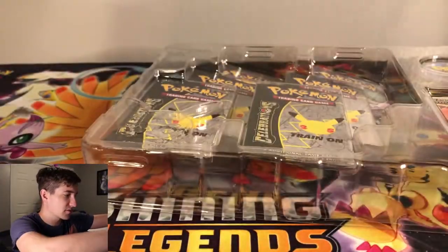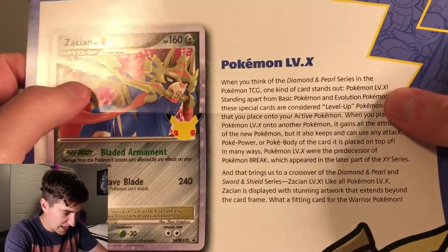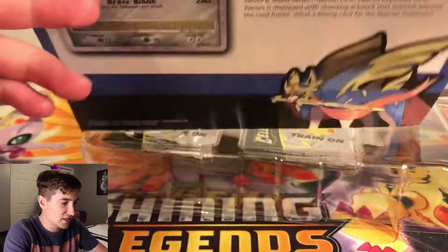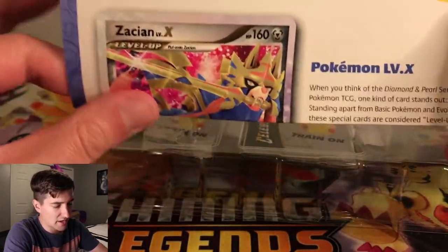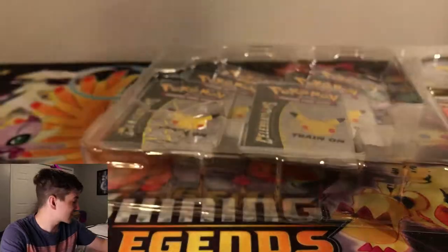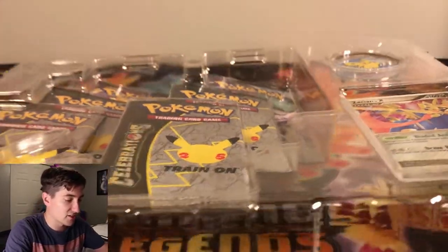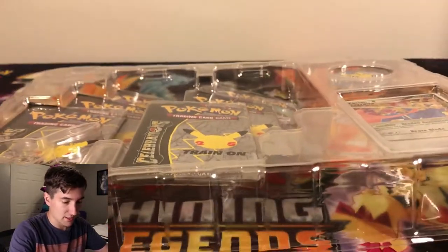There's also something in here — it's just a card discussing what Level X Pokemon are. When you think of the Diamond Pearl Series Pokemon TCG, one kind of card stands out: Pokemon Level X. They level up and do cool stuff. I had a few Level Xs — a Mewtwo Level X, a Mew Level X, a bunch of them. I remember getting the Shaymin Level X tin, the Sky Forme one. I don't have any of these anymore, which sucks, but I used to love Level Xs. There was also a Charizard box at the store. I chose this one because the Level X is just cooler — Lance's Charizard was cool, but it's just a V card, not as nostalgic to me.